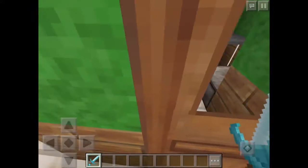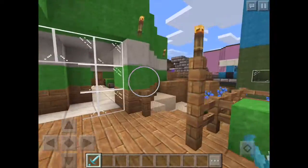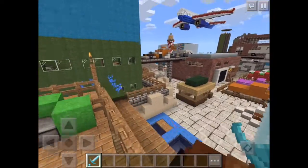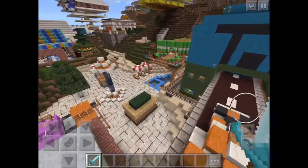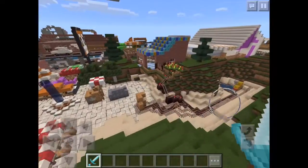What have we here? Where are we? We're inside my house. We're inside your house, but it looks different. Because we are in the natural texture pack. The brand new natural texture pack. Look at all that. That's pretty cool. This is very cool.